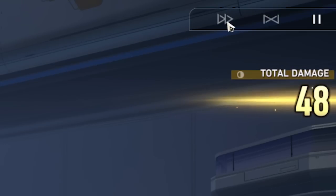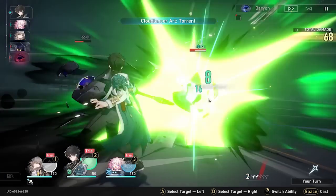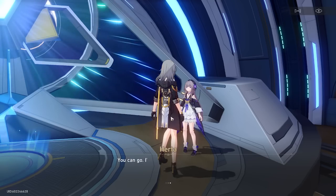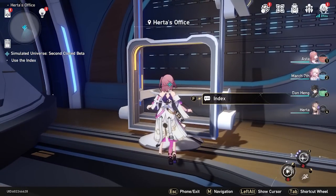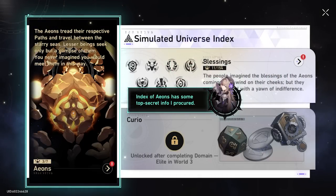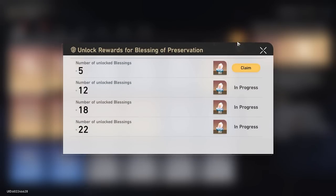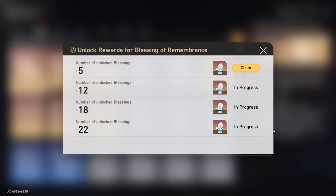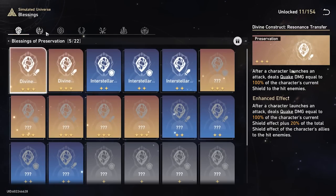Make sure you set it to 2x speed so it goes much quicker — you can just spam E or Q. Once you've finished the Simulated Universe two times, go to the index on the right. After Herta finishes talking, go to the index and claim the rewards there — you get 160 stellar jades, which is essentially a free pull. For reroll purposes, make sure you claim the first and second rewards.